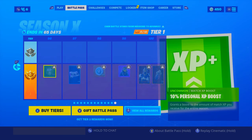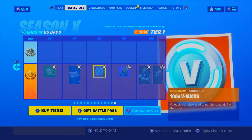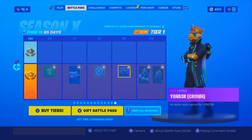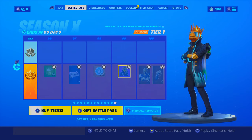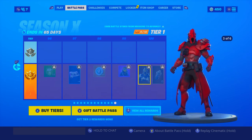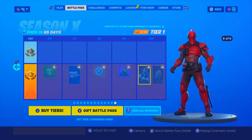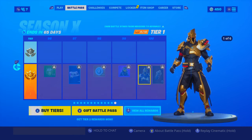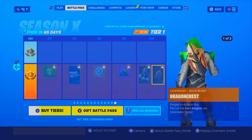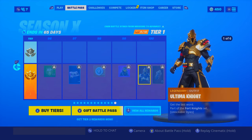Alright, moving on to tier 100. First we get — oh my god — the sickest wrap ever. More V-bucks. Yonder with a crown. Alright, guys, are you ready for this? The tier 100 skin of Fortnite Season X — here we go. Oh my god that is sick! There are sick styles too — no way, look at that! That is fire. Oh my god, it's like the Red Knight. And then the back bling — okay guys, this has got to be the best tier 100 skin I've ever seen. This battle pass is insane!